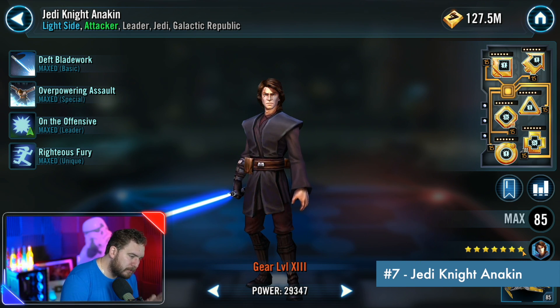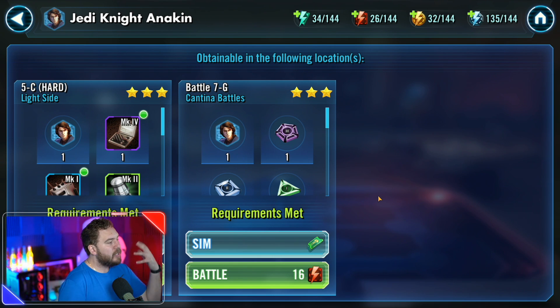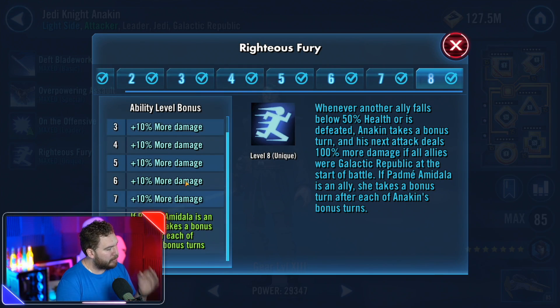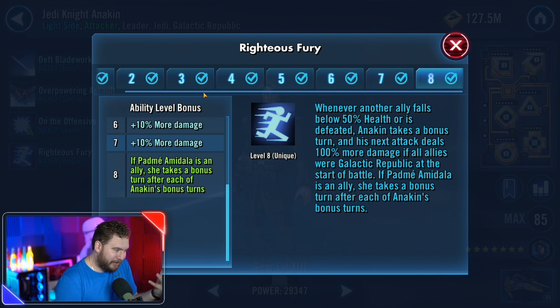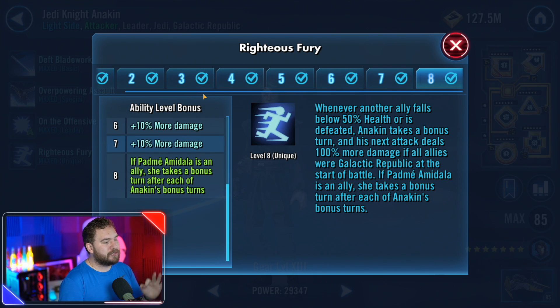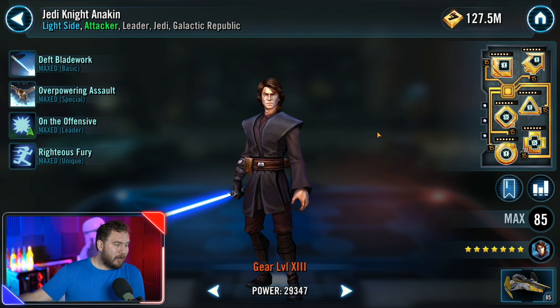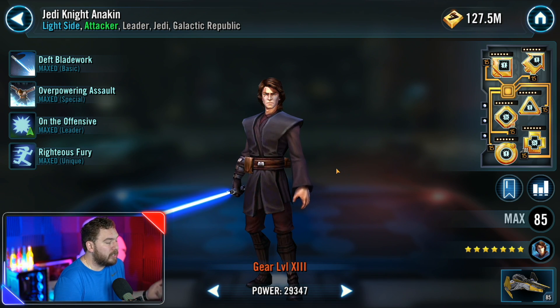Jedi Knight Anakin is one of the more challenging characters to farm, but still very accessible. His Righteous Fury ability opens up massive potential — anytime any ally falls below 50% health, regardless of faction, it triggers and makes Anakin keep taking bonus turns. He still puts out massive amounts of damage. He's needed for the General Anakin Skywalker legendary event. He has one of the best ships — fantastic alongside Mace Windu's and General Kenobi's ships. He's got Jedi tags for the Grandmaster Yoda event, and is easily one of the best characters in the game overall.